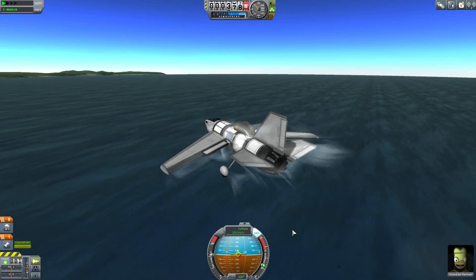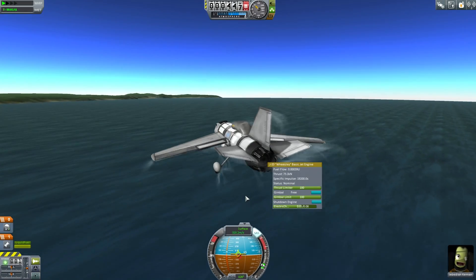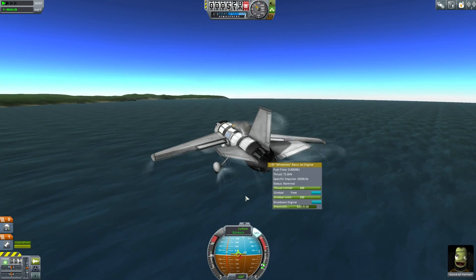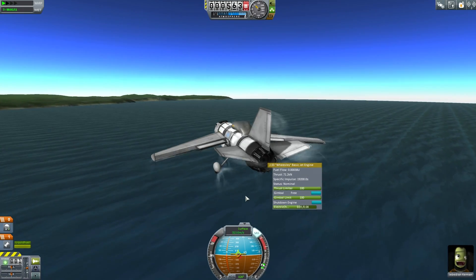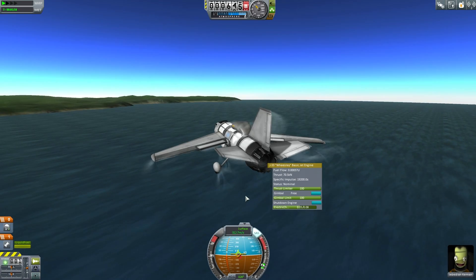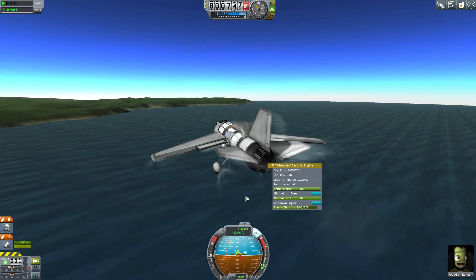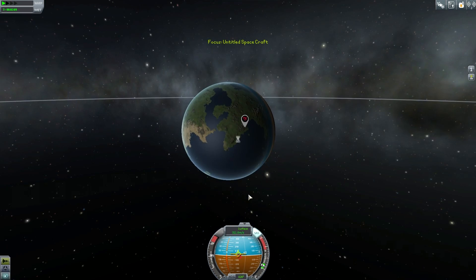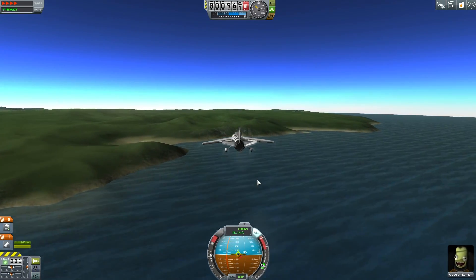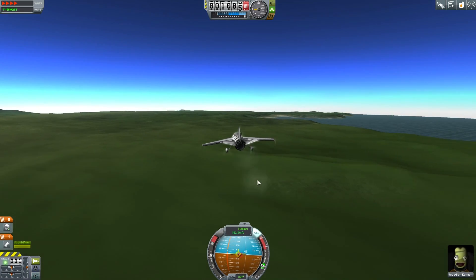Once you reach about 300 meters per second, throttle back to around 60% for more efficient flight. Around 300 to 370 m/s you're in the transonic region, going from subsonic to transonic flight, and it requires a lot more thrust to get through. Aircraft fly really nicely until you try to cross the sound barrier — then they won't go faster, but once through they'll pick up and go even faster. You can use time acceleration to get to your destination. This is a good place to stop — we'll be back with episode five. I'm Scott Manley, fly safe.